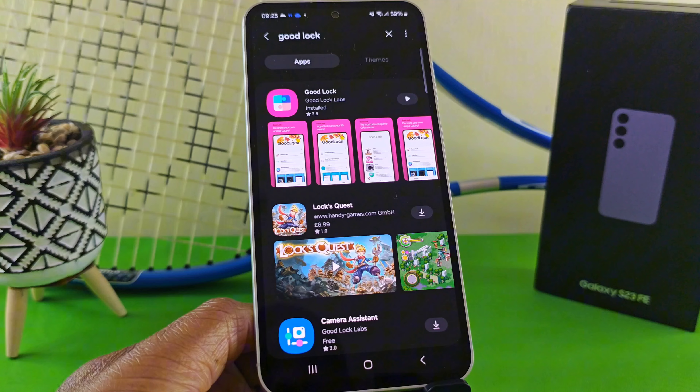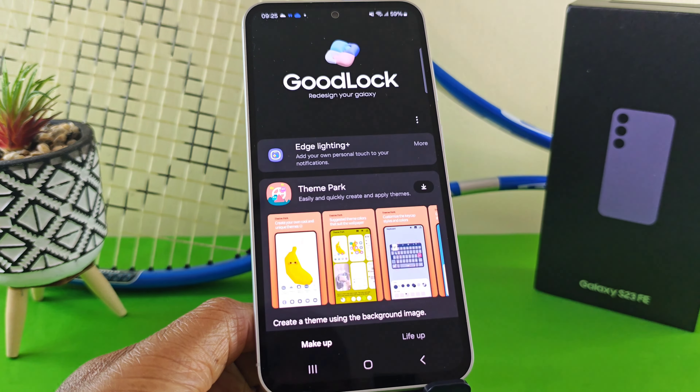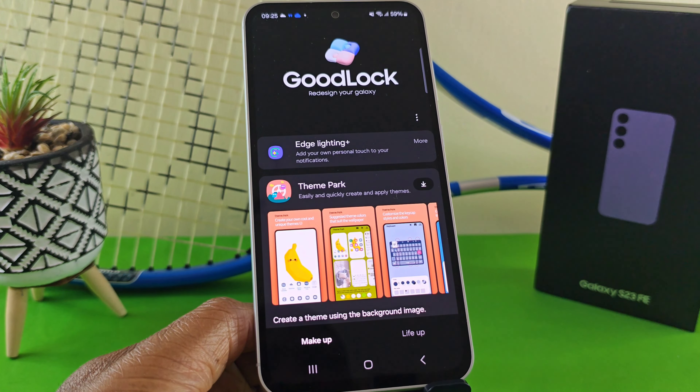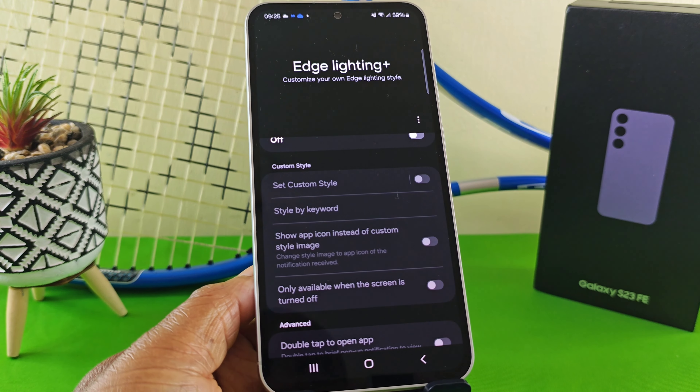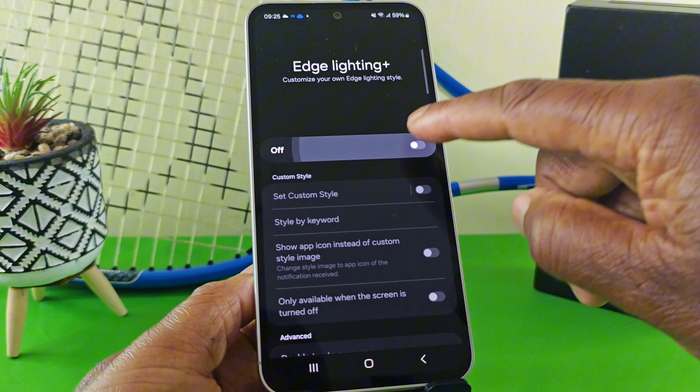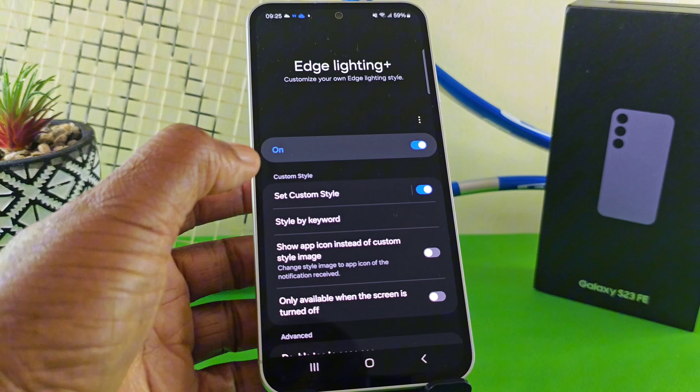Once you've downloaded the Good Lock app, just tap on it — it should take a few seconds — then select Edge Lighting. The beauty with this is once you set it up once, you don't need to do it again. Make sure that's on, then enable 'Set Custom Style'.